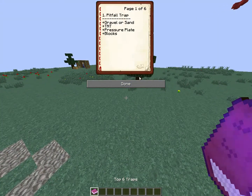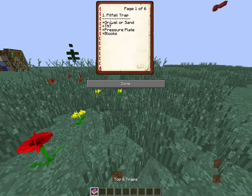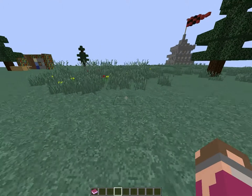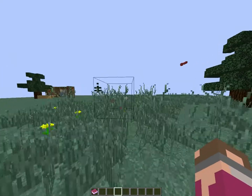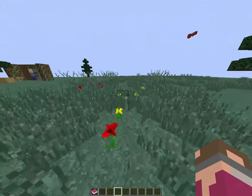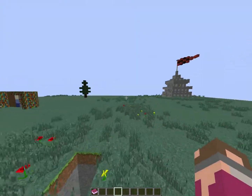Next, we got the random holes trap. What you need for this trap is shovels, bone meal, and pickaxes. You can't see anything because of the bone meal. You walk straight, you kind of see a hole or something, but you think it's like a shallow kind of thing and then you fall. Or you seem oblivious and just walk straight into it.